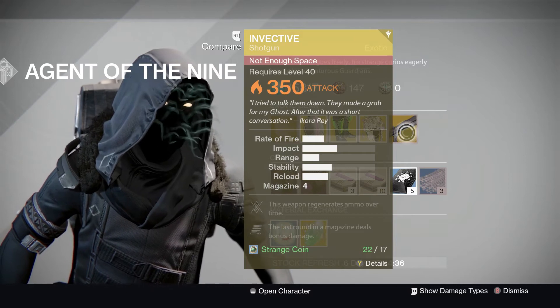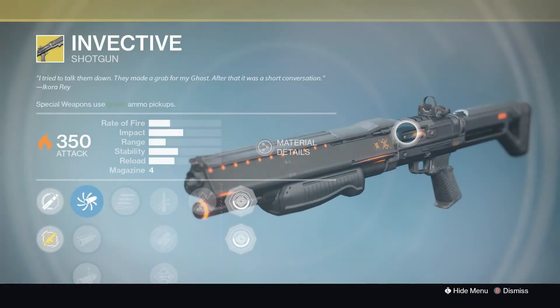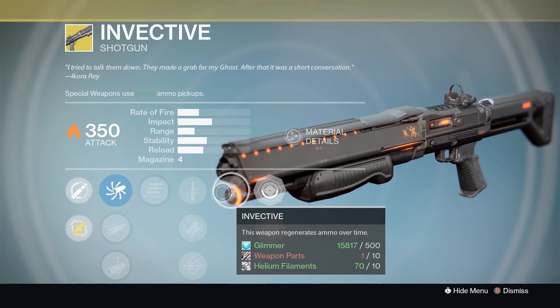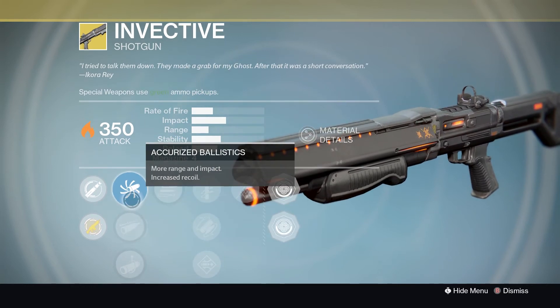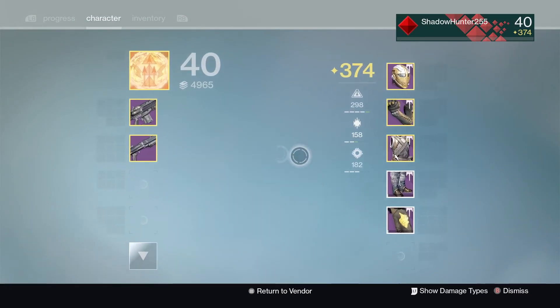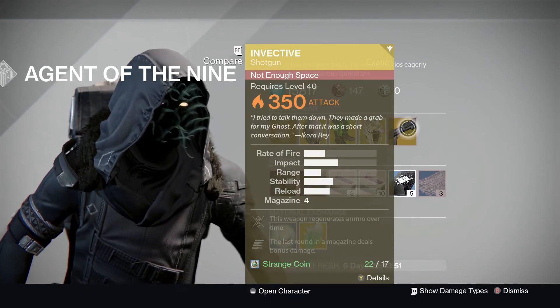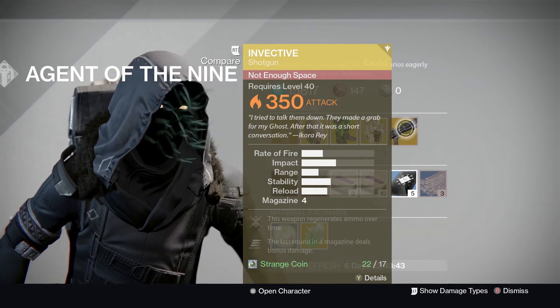Invective — this weapon generates ammo over time, and the last round in the magazine deals bonus damage. It's actually not a bad shotgun. The weapon regeneration ammo does not work while playing PvP, which kind of sucks, but Final Round is definitely pretty cool. You've got Quickdraw, Fitted Stock, Send It, Linear Compensation, Field Choke, and Accurate Ballistics. That said, there are other shotguns out there that do have Last Round, and don't technically waste that extra perk. If you get something like a Conspiracy Theory-D, you can always get Last Round on those, and you might pick up something with two useful perks instead of just one.